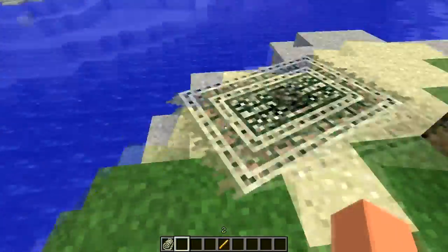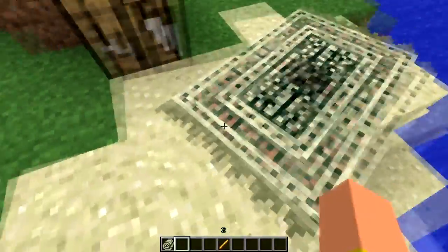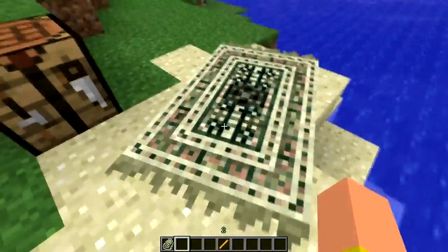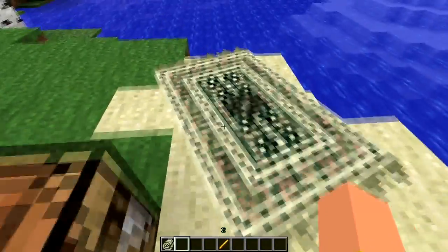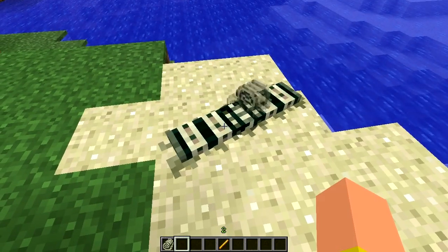If you need a rug to fill out your lounge room or even your bedroom in Minecraft, you can have a rug. You can see that it doesn't confine to just sort of blocks — it can actually spread right across diagonally, like we have it here.